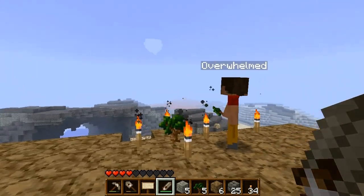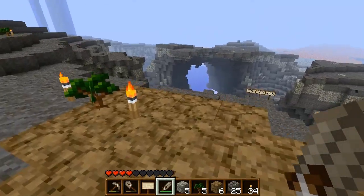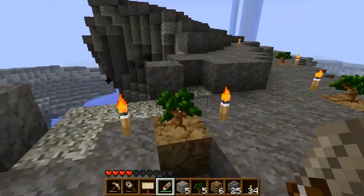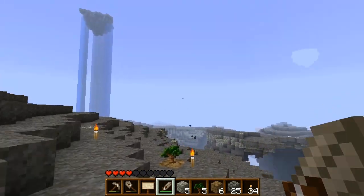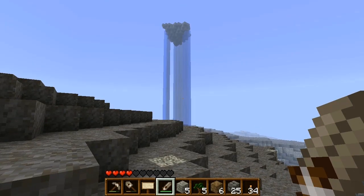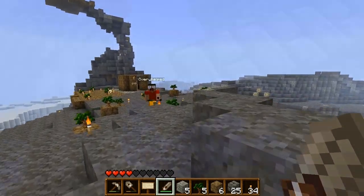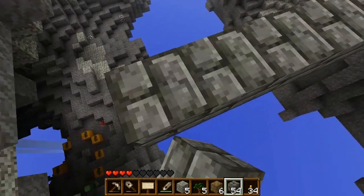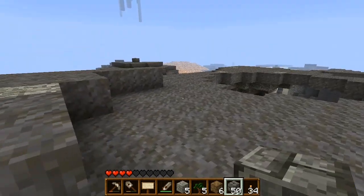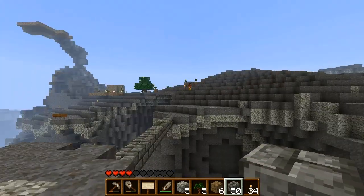For some reason in multiplayer my game crashes if I put my render distance on far, so it's kind of blurry to me right now. And I think if we can get around to this waterfall over here, we could just swim right up that thing and see what's up there. Maybe that would be a good use of the iron — to make two buckets to take the water from the top of this waterfall. Oh yeah, true, there's water there.